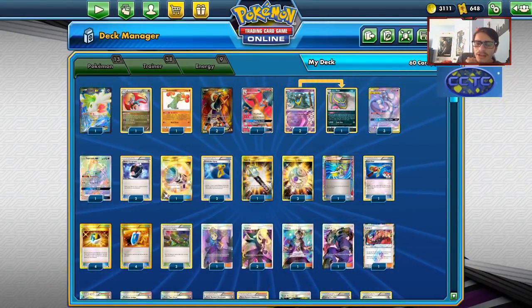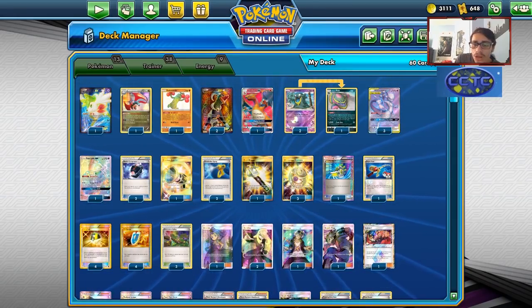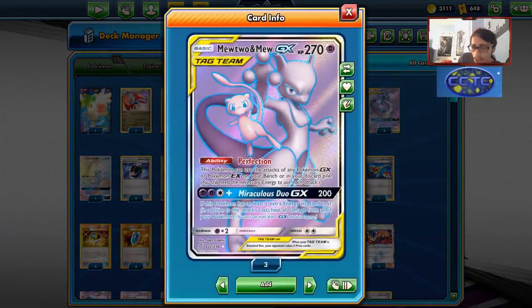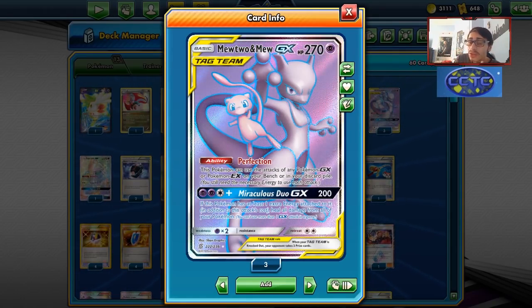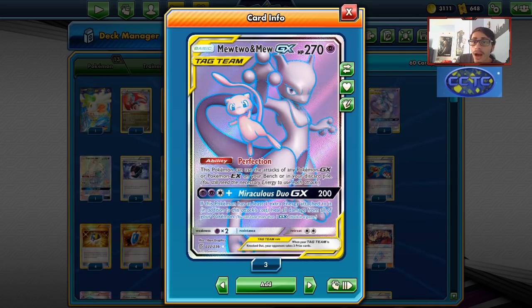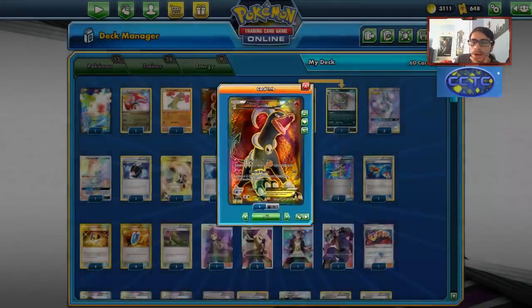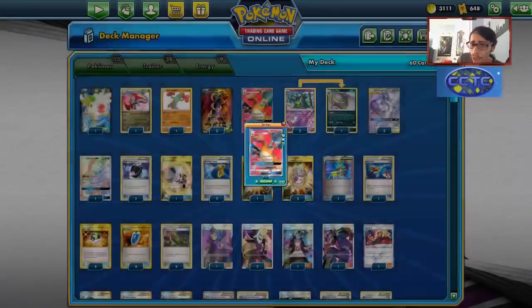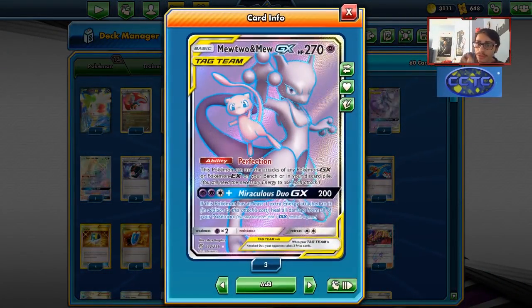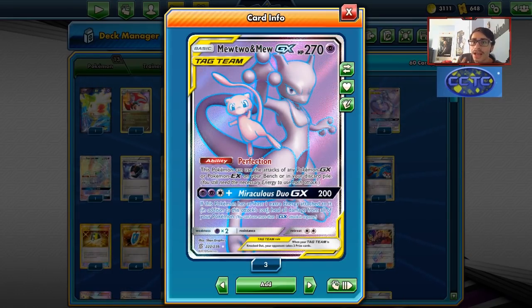Welcome back to a brand new PTCGO video. Today we're jumping back into the expanded format, looking at an expanded Mew3 mill deck. We're not looking at an attacking Mewtwo deck — we're looking at a Mewtwo Mew mill deck. The nice thing about playing this deck is what Mew3 can copy. Usually with a mill deck you use Houndoom, but this build uses Perfection to copy Melting Horn on Houndoom and also Charizard GX's Raging Out GX.